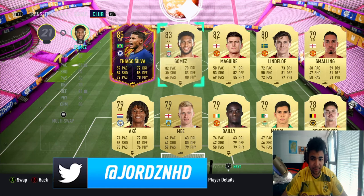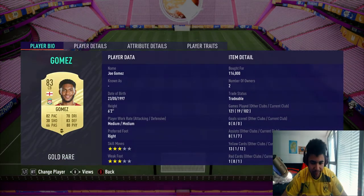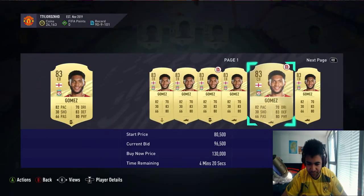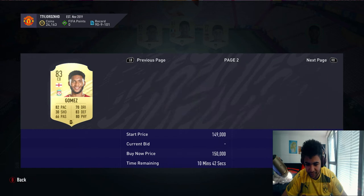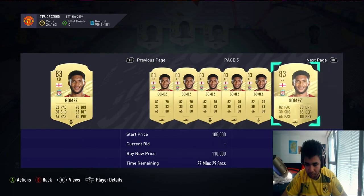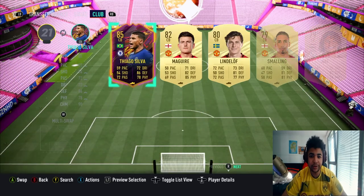First centre back is Joe Gomez — makes a change from the whole Manchester United theme. I bought him for 116k. I'm not sure exactly what he's going for now — 115k, 105k, 104k. He doesn't seem to be going for under 100k, so I haven't lost too many coins on him.